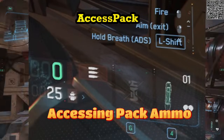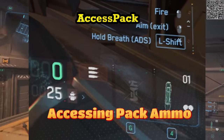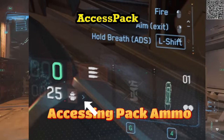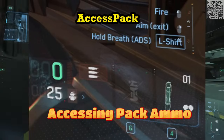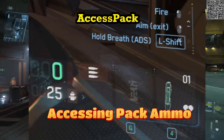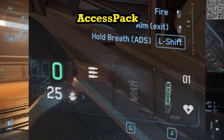When auto-retrieving ammo from your backpack, a blue arrow indicator will be displayed. It takes approximately six seconds to retrieve and load ammo from your backpack, versus three seconds when the ammo is equipped to your person.